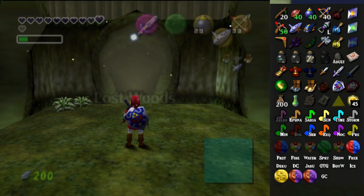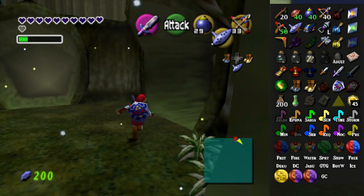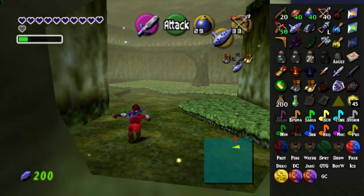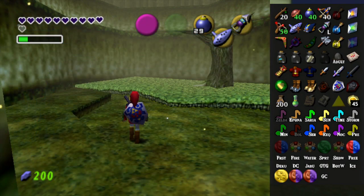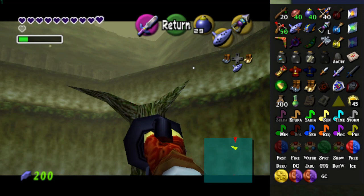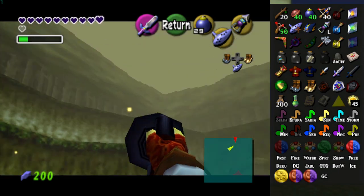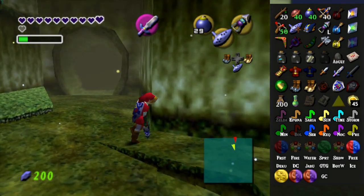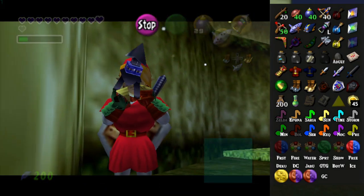What else is here in the forest? Oh, the Skulltula — I forgot about that. I might be able to get that, possibly, because I have the longshot. But that's a bit of a long shot. Let's see. Maybe I can hookshot to the tree? I don't know what I can do. Maybe just by standing way over here I can shoot at it? I can't see it. I don't think I can reach that, and I can't even hear it anyway — so I don't think it's even night time.